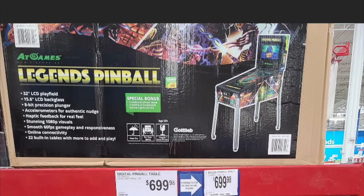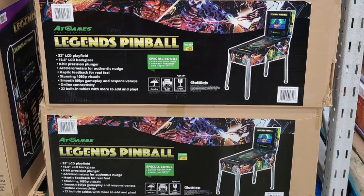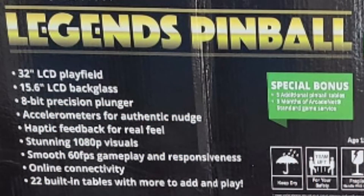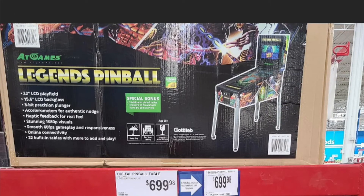And I guess for $50, maybe they give you a code. That extra group of tables from Zachariah is a code that you put in. I'm not sure exactly how it works, but whatever that code is, $50 and you get 100-something tables.